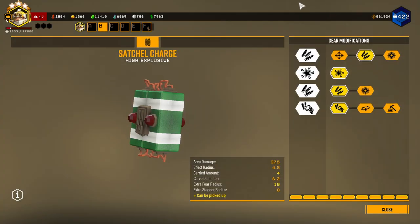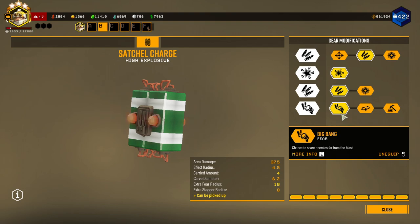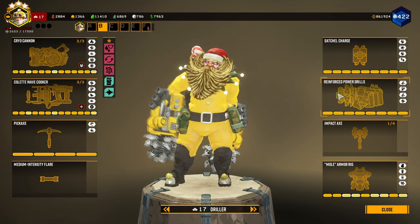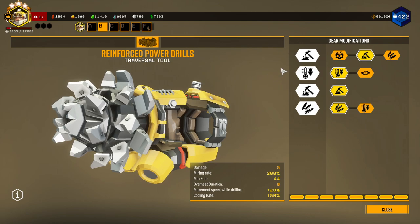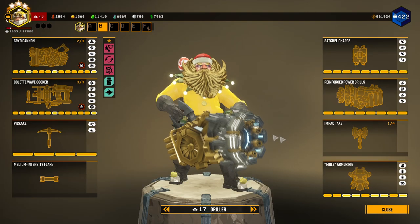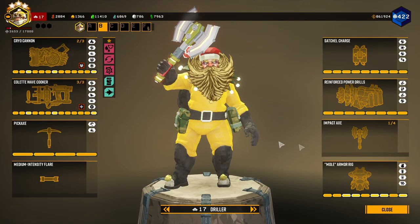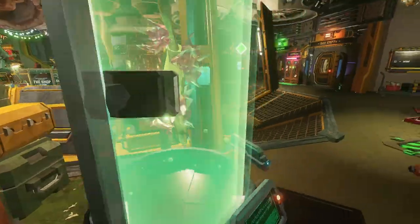For my Satchel Charges, I have more total ammo in tiers 1 and 3, a kill switch in tier 2, and fear in tier 4. My drill is built with drilling speed in tiers 1 and 3, better cooling in tier 4, and more total ammo in tier 4. For grenades today, I'm bringing the impact axes and barrel — all revised cardgreens and lect bullets.